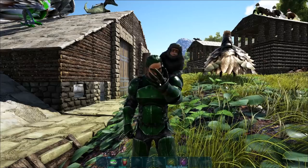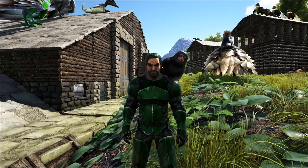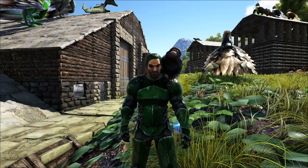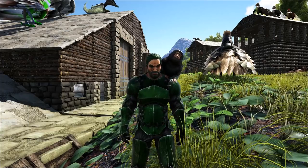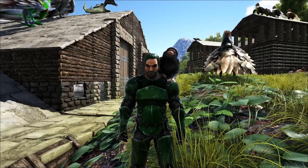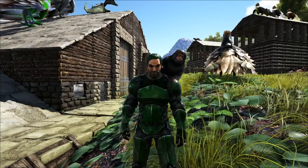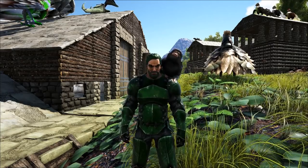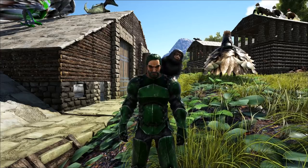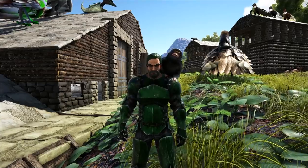We're going to discuss a little bit about the ins and outs, the do's and don'ts when taming a Baryonyx, because they can be tricky. You want to make sure when you go out that you have a sickle with you. A sword is also pretty preferred. Make sure that you have some regular stone arrows and some tranq arrows, or shocking tranq darts or regular tranq darts. If you're going to do Bolas, make sure you have Bolas. You've got to have a lot of tools in your tool basket because these guys can be kind of tricky.